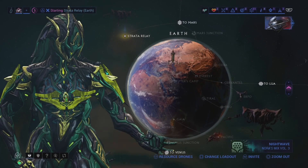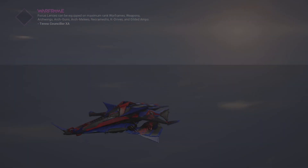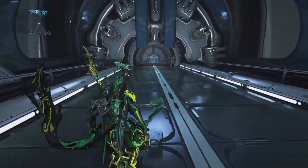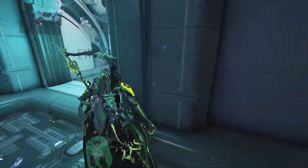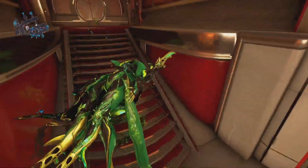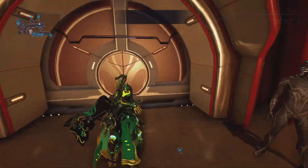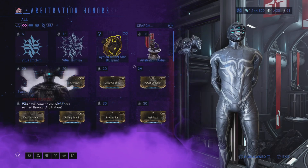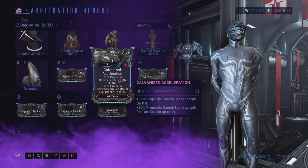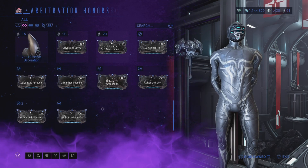Once you have some Vitus Essence, come over to the Strata Relay — I'm going to show you where to spend your Vitus Essence and what to spend it on. As long as I do arbitrations twice, maybe three times a day, I could easily make over 100 platinum a day. The longer you stay in the arbitration, the more Vitus Essence you get and the more fast platinum you'll earn. Run into the Strata Relay, go all the way to the bottom left where the sword vendor is — this is where you spend them. You've got power donation mods, rolling guard mods, and if you scroll down you have the galvanized mods.